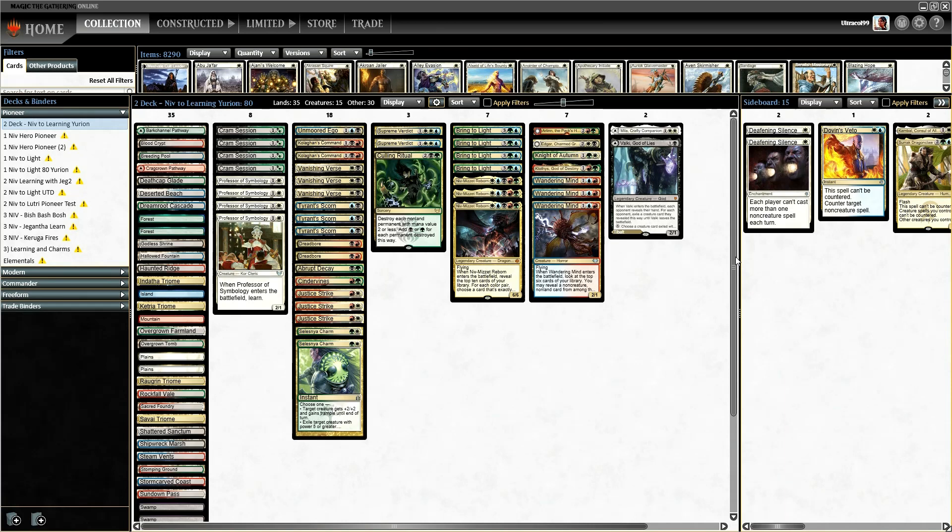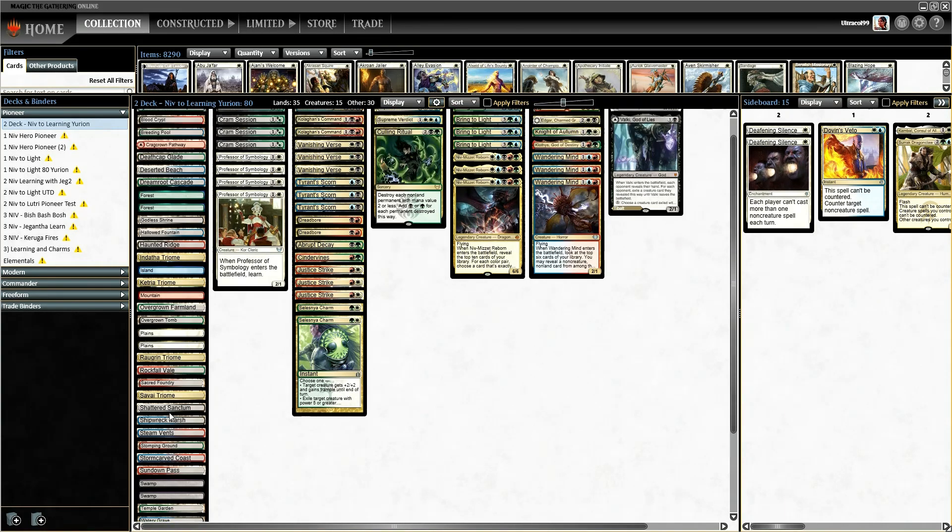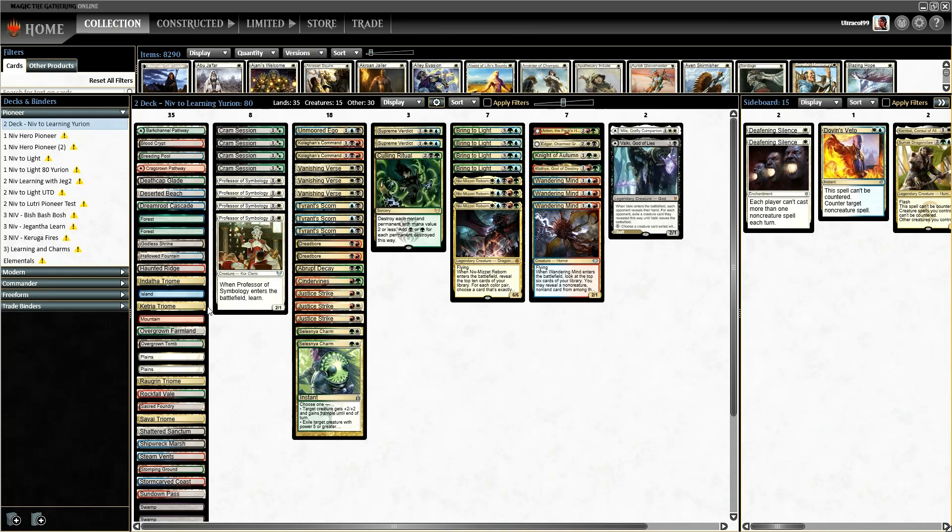This deck is currently running 110 tickets, so it is just outside the minimum rent threshold — though because I've been with the program for a while, I've got a bit above 100. However, most of that is tied up in the fluctuating price of lands. You could clearly trim a few of these lands or trade them out for cheaper ones, since I've got a few standard pathways and things in here. You could probably get this below 100 tickets. The deck list will be in the video description.